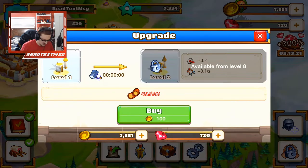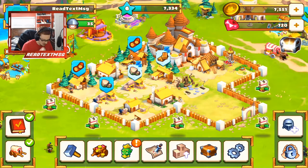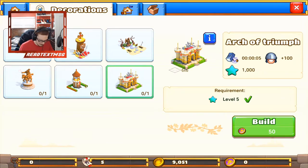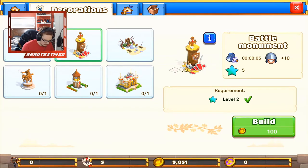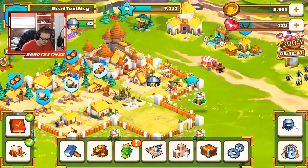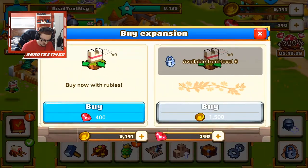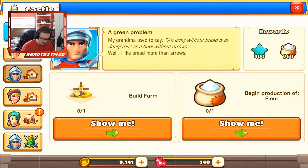Upgrading certain buildings — can we do this upgrade? Level eight. Happiness is at 40. Garden gives plus 10 happiness, so let's build another one. I wonder if this will give us even more happiness if we build the same thing — I'm such a genius. That gives us that. Upgrade sawmill — it's not a terrible game, you're really just expanding and doing what you need to do. Don't have enough for that yet. Let's collect all that. We got this guy, we have a lot of quests to do.